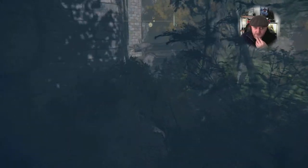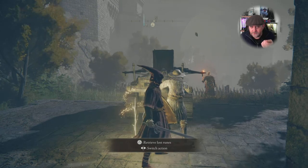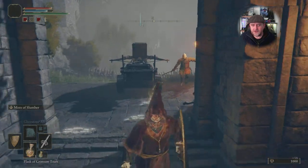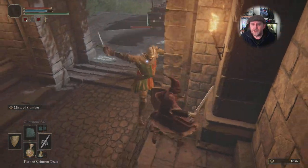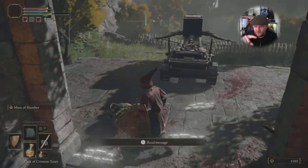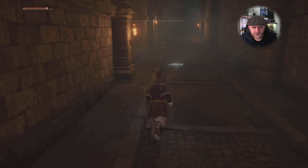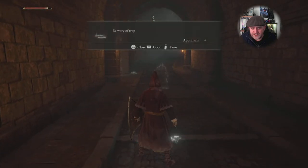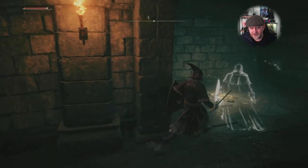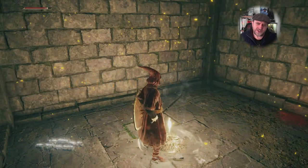Next we're going to Margit. This is just outside the castle before you go in to fight him. I crept up the side — I only had to take out a couple of crossbow guys, then crept around the back. If you take the straight route loads of soldiers follow you, so go around the side. Just on your left hand side is another site of grace in a little alcove — someone left a message saying 'beware of trap' but there's no trap.